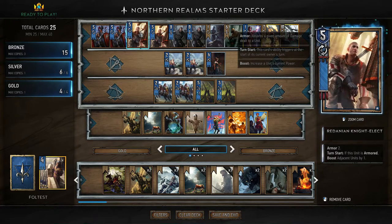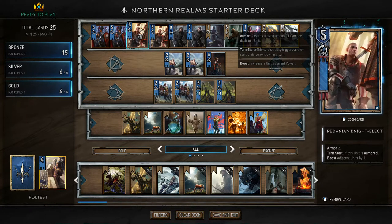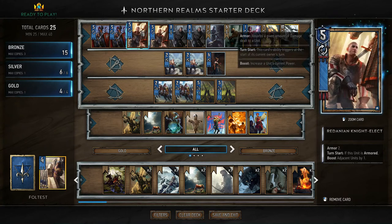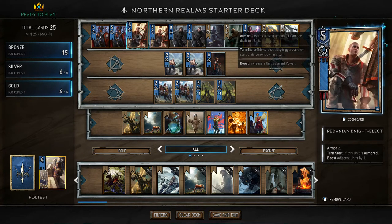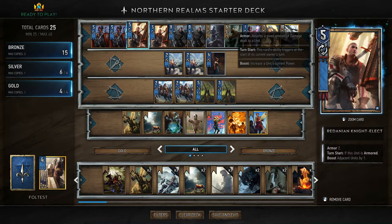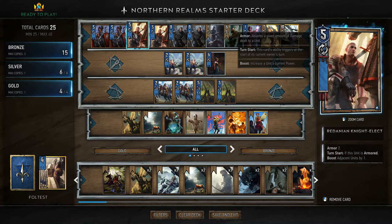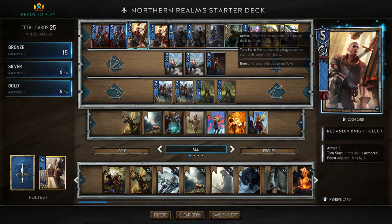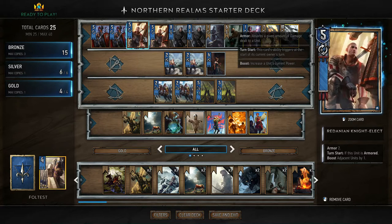One of the more interesting cards is the Redanian Knight Elect. It's a bit confusing for older players because that illustration used to be for a special card called Promote. It has 5 strength and 2 armour. At the start of each turn, if it is armoured, it boosts adjacent units by 1. So as long as you have it in the middle of your units and no one removes its armour, it will continue boosting your troops.